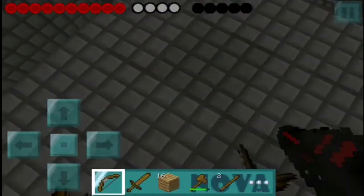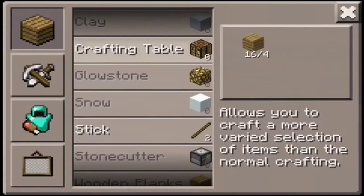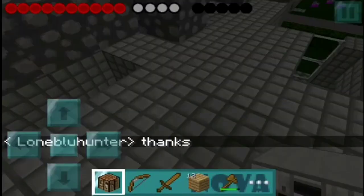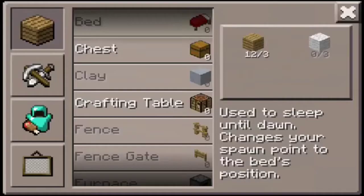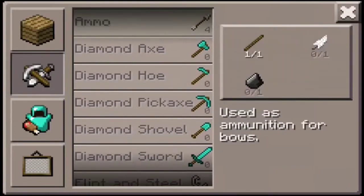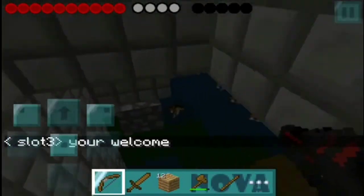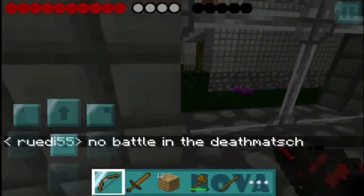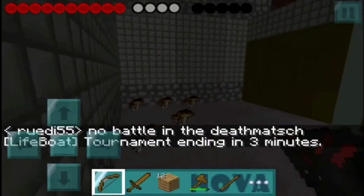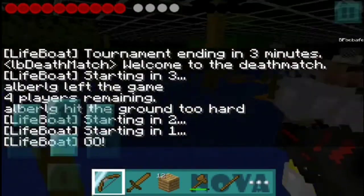In my texture pack the bow looks like a gun — some kind of Nova laser. The only thing I don't like is there's no crosshair, so you have to really aim by pointing and praying you're lined up on a person. That's my crafting table — that's how it looks in this texture pack. I like the way everything looks, I just have to get used to it. Now we have some arrows and bullets or whatever. Death match is starting.